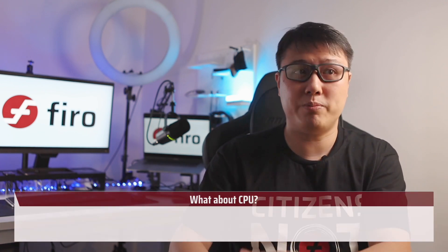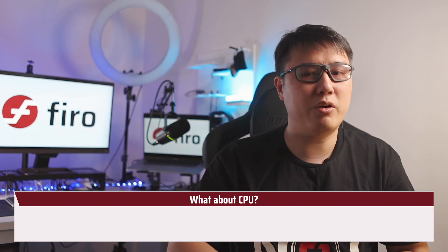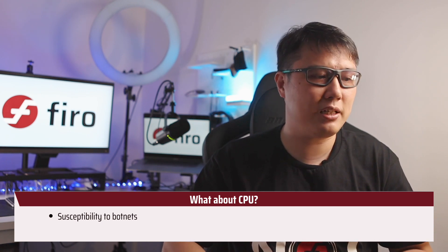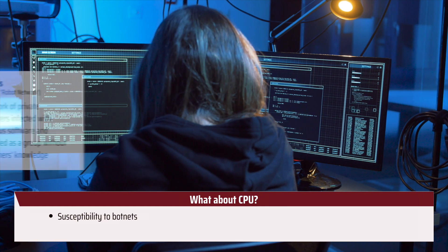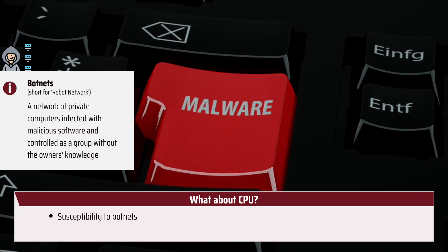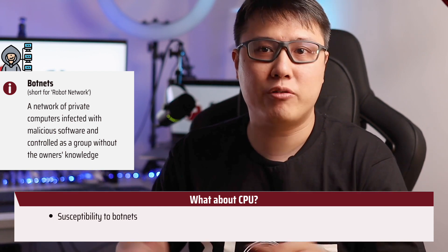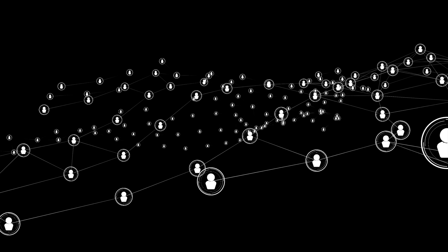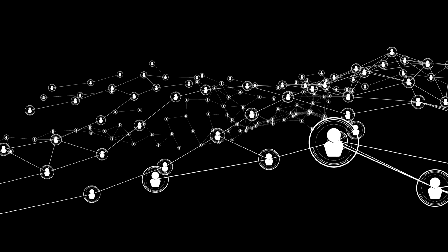When Firo — then called Zcoin — first started, it was aimed to be CPU-minable, but we found that large botnets posed a serious problem. Botnets are groups of thousands of computers infected with malware, controlled by a single operator. Monero, which uses RandomX, a CPU-minable algorithm, is still mined by many botnets. That one person gains a lot of power without paying electricity or hardware costs — an unfair advantage.